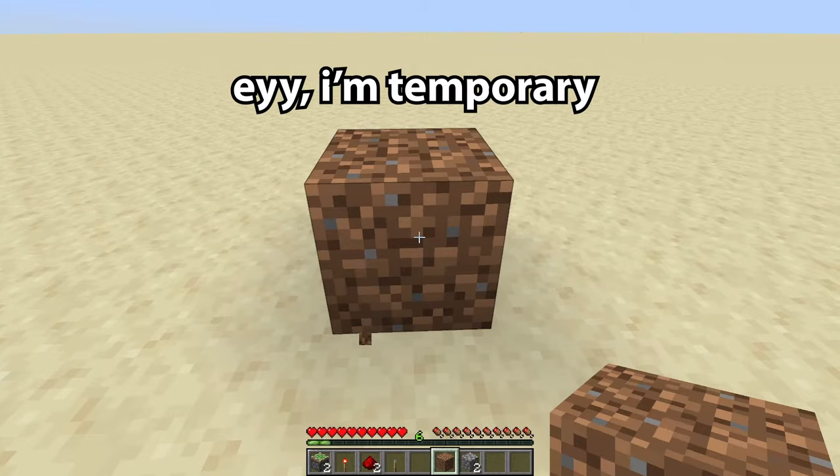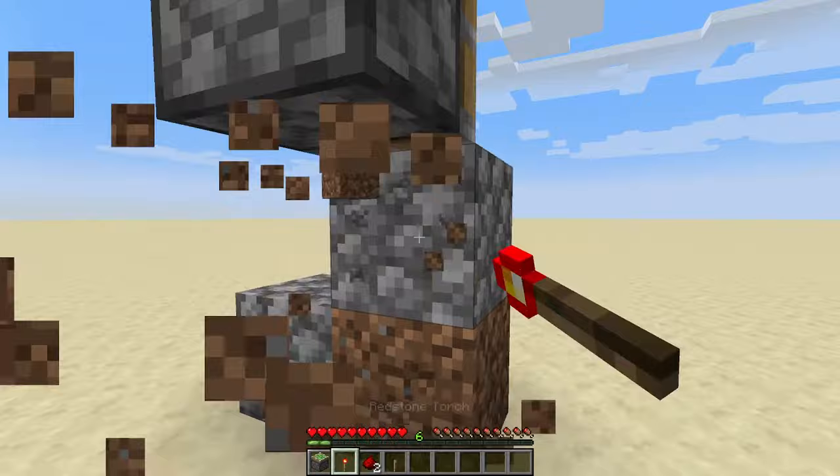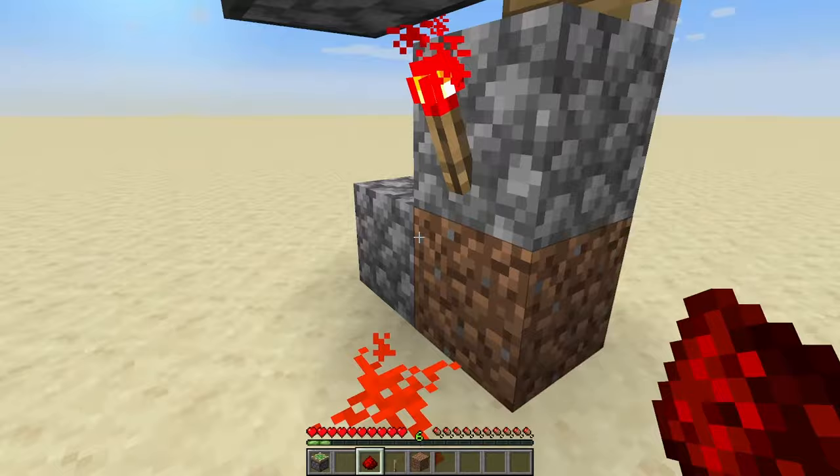Let's begin by placing a dirt block right here — this will be temporary, we're replacing two blocks just like that with another block. Going back just like this, on top of this block we're going to be placing a sticky piston just like that, and we're going to be placing a redstone torch right in place of the temporary block. After you've done that, place some redstone dust right under here just like that.